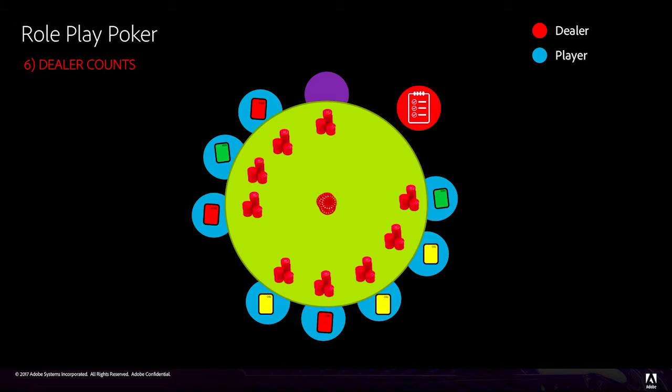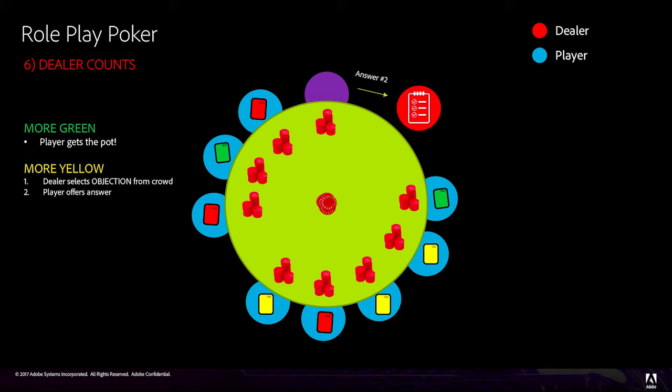As the dealer, you will count how many green, yellow, and red cards have been presented by the table. If there are more green cards than any other type, the player gets the pot of chips in the middle of the table, and you start the next round of questions. If there are more yellow cards displayed, you will choose one of the players at the table who objected and ask to hear their objection. The player must offer an answer to that objection, and the table re-votes again, win or lose. There can only be one objection per turn. If there is a majority of red cards, the pot stays in the middle of the table and the turn is over.